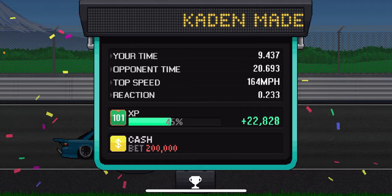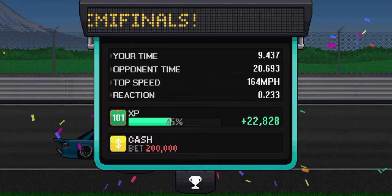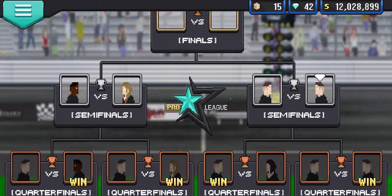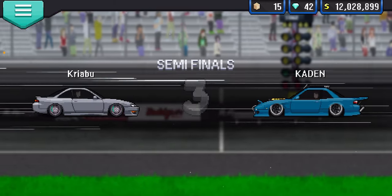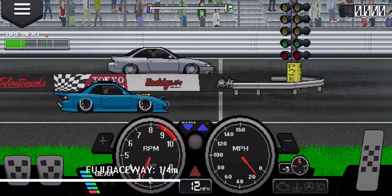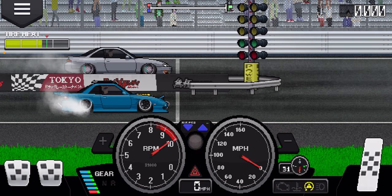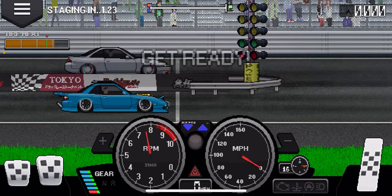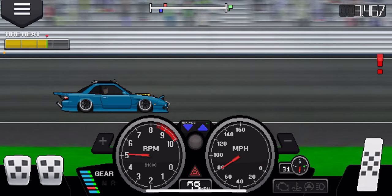Here's how it works: in Pixel Car Racer you're racing against an AI, and the game gives the opponent the same tune that you have on your car to keep it fair. So with the glitch tune on my car, the opponent has that same tune — but since they're in automatic, they'll just shift from first to second to third and end up getting stuck in a rev loop. Since I'm on manual, I can shift into second gear and just drive normally.